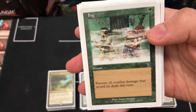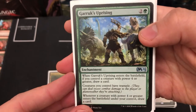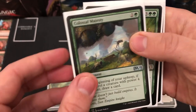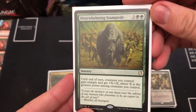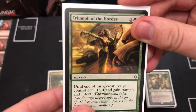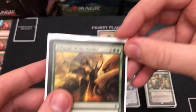Fog prevents all combat damage dealt this turn to protect Radha. For card draw, Greater Good lets you draw cards equal to a creature's power while giving creatures trample — perfect for Radha. For finishers: Overwhelming Stampede gives all creatures trample and plus X/X, and Triumph of the Hordes — I've won a game or two getting this on Radha and then going straight for trample and infect.